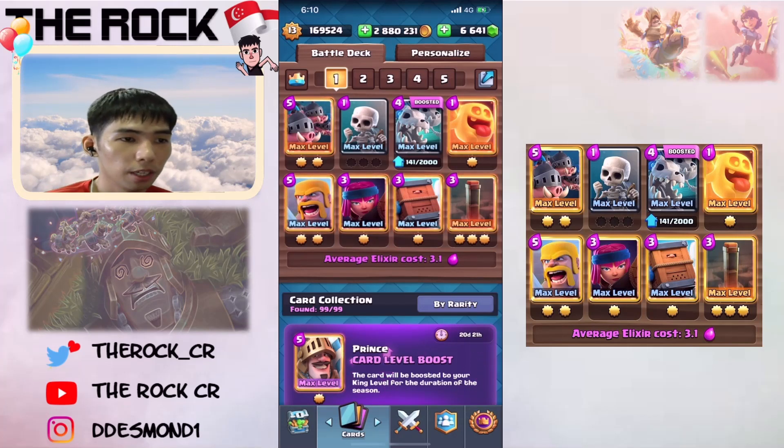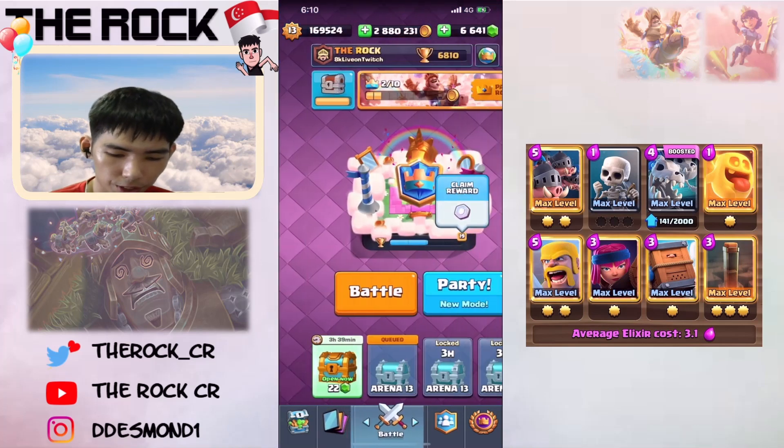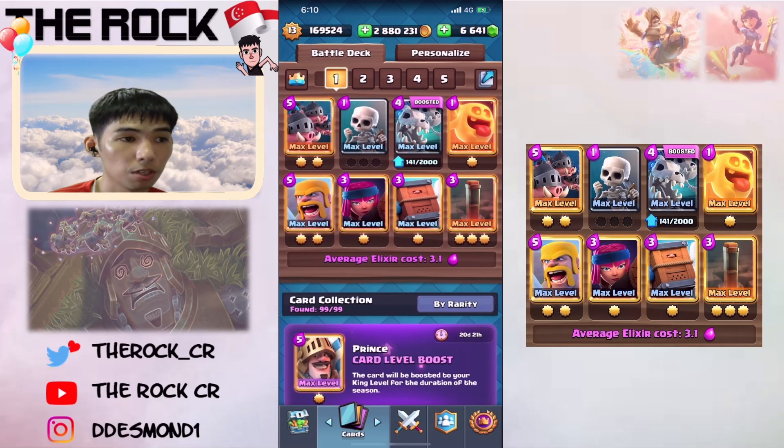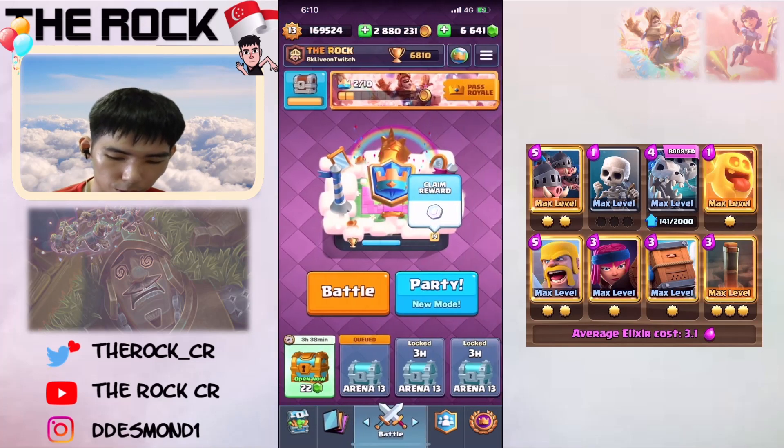Hey guys, today I'm gonna share with you guys my push to 6800, which is about top 400 here. The deck that I was using was this Royal Hawks Firecracker deck. I'm gonna share with you guys some replays.